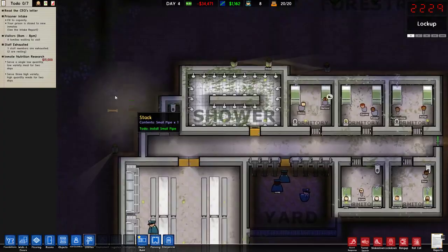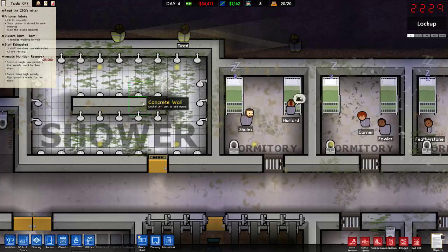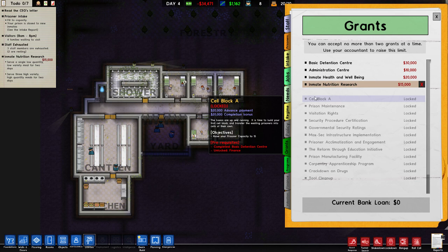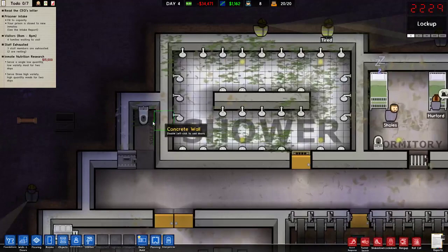Today I'm covering the Inmate Nutritional Research, which actually requires no grants to be completed at all. Although, it does require you to have — I believe — health, psychology, and at least 20 prisoners. I can't count, apparently. Anyway, that means I can get into it now.